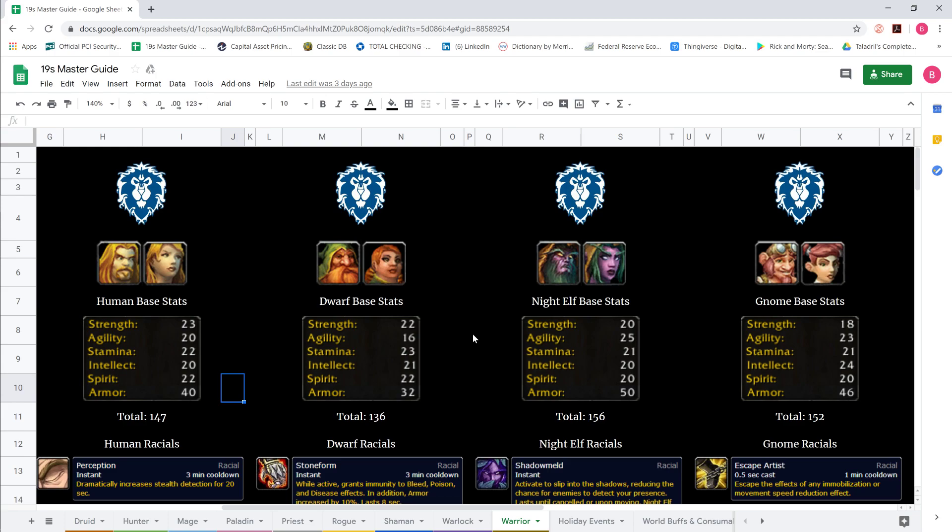For DPS purposes, strength is technically better. But for PvP, I'm of the opinion that agility is better for warrior at 19 — mainly because of the dodge, the armor, and the ability to crit. The scaling at 19 with agility is very good. It's not the 21 agility per crit like it is at 60 — it's much less than that, I believe something like 12.